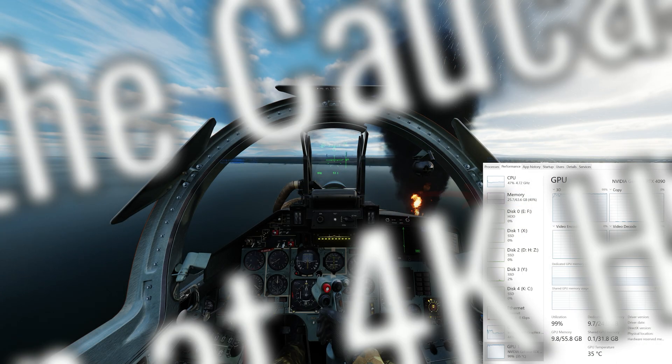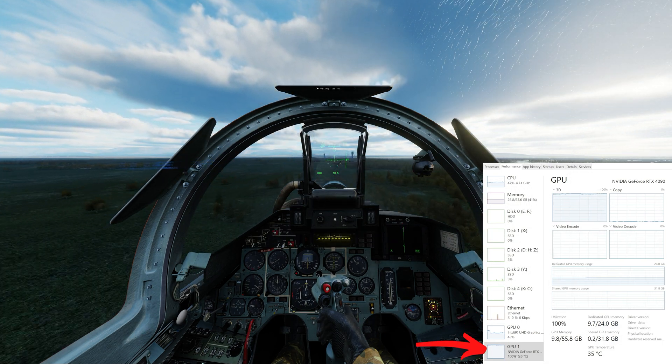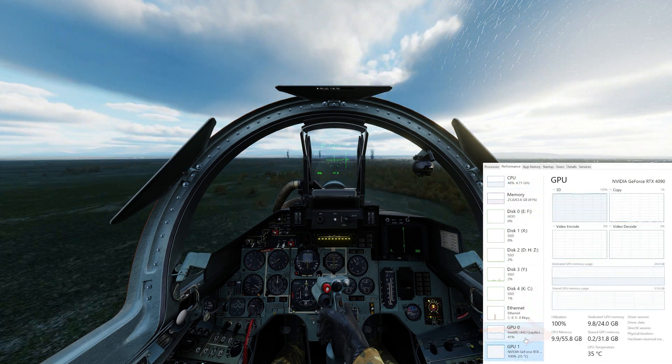We'll be using standard graphs which you can see on the screen now as I'm flying on the Caucasus map — your memory usage, your GPU usage, and your GPU VRAM usage which will appear right there at the bottom.